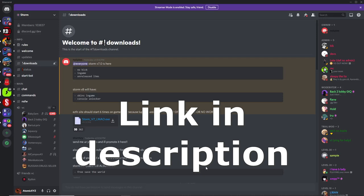To get the private server, you want to join the Storm Discord. To join, go to discord.gg/dev — I'll have the link for this in the description.